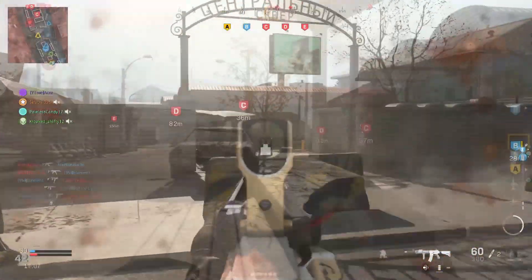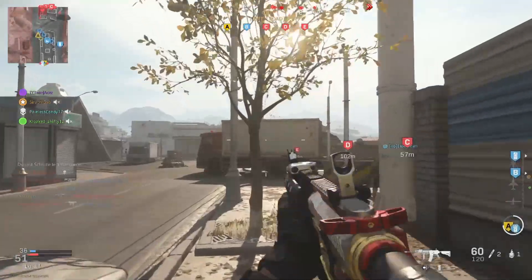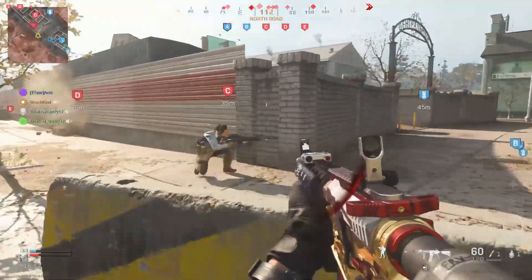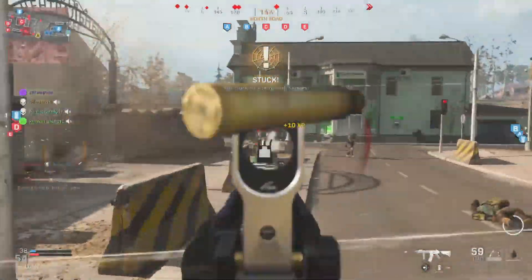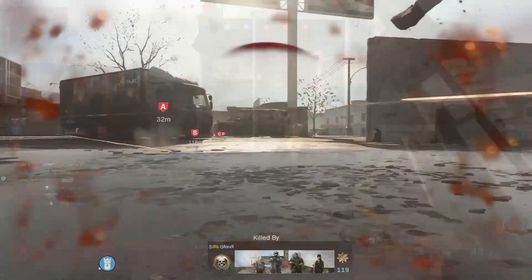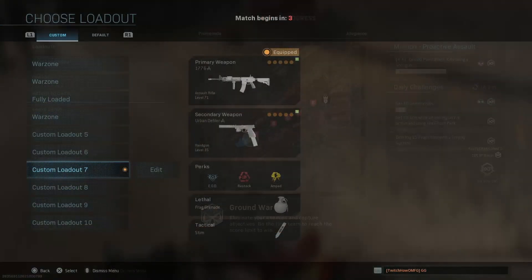Nope, no one there apparently. There's a guy right here but I don't see him. We could stick this guy right here — easy money. Oh my god, that's one way to choke. The game ended on us.